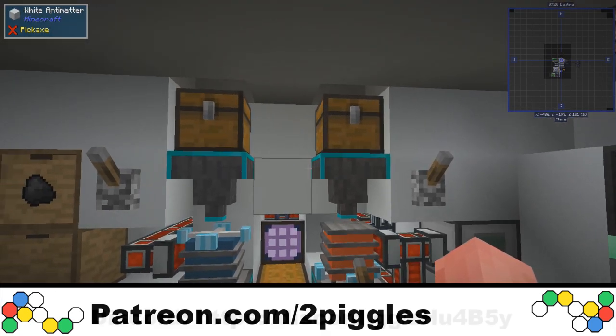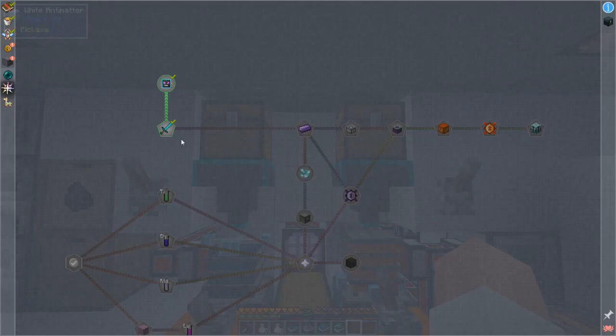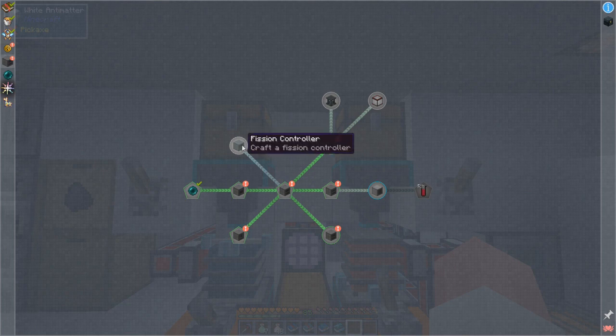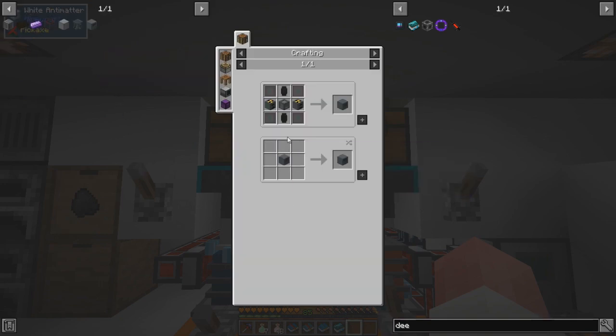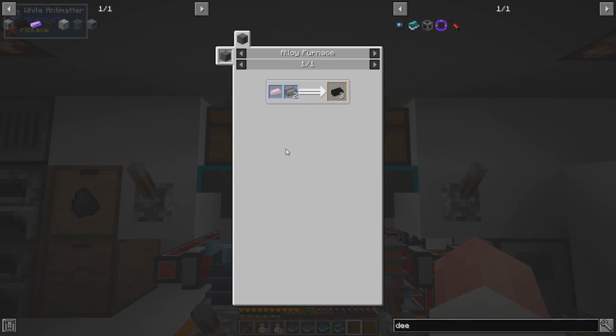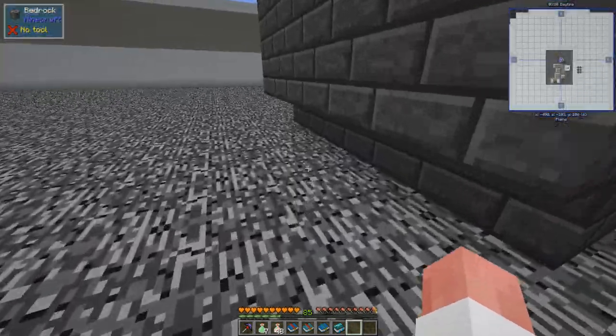Starting out in this room because we've got a few more things to craft, and then we can move on with today's episode. In the last episode we had done these quests and got a whole bunch of stuff done, but we ran into some roadblocks. With the fission controller and the fusion core, the issue was these magnesium diboride solenoids. To make three of those you need a magnesium ingot and two boron ingots - or you can have them as dust - and then put them in the alloy furnace.